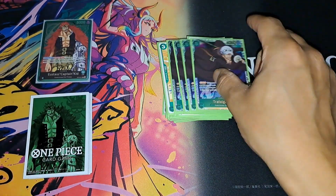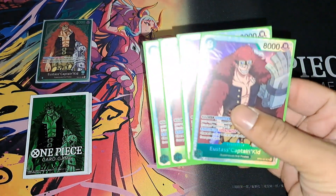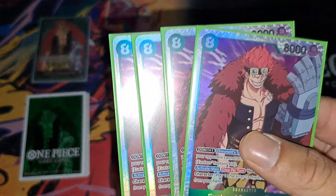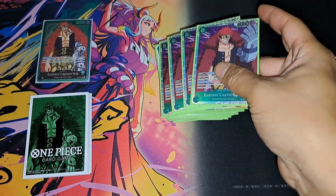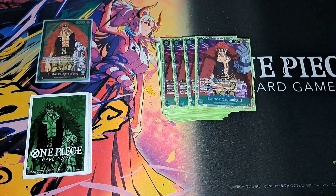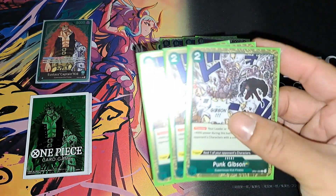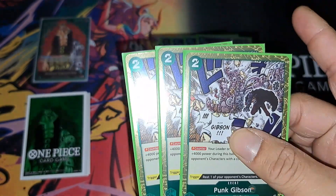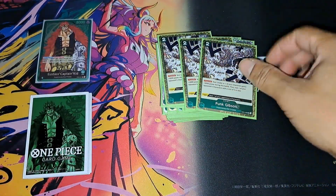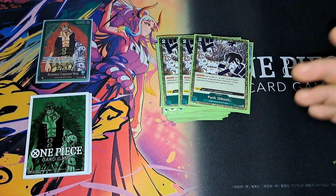The MVP of the deck is the four-cost eight-drop Kid — he's a wall they have to climb around to reach your leader or characters, and it's easy to protect him with blockers and all the 2k counters. He lasts long, he's an attacker, he's really good — gotta have four copies. Then three copies of Gibson; I had four but that felt like too much so I cut to three. He never appeared in life so the trigger never happened, but the 4k power and resting four-cost or less is perfect.